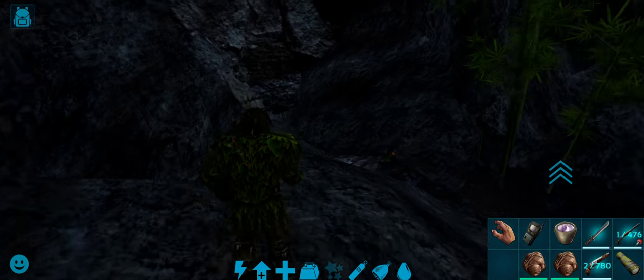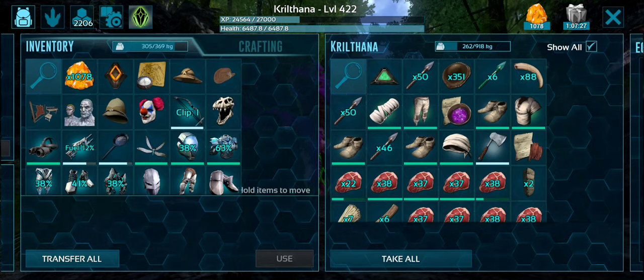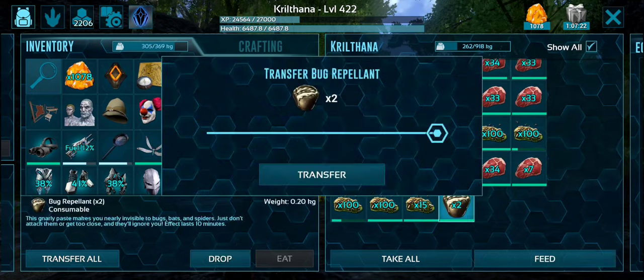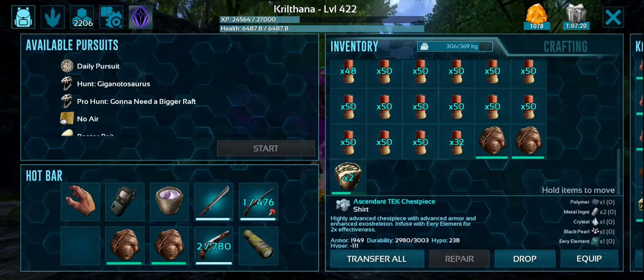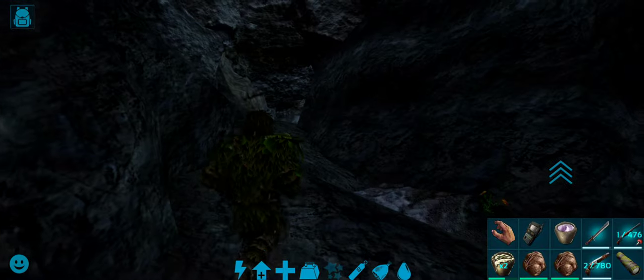We are at the entrance. The Dung Beetle is in the interior. There are two caves where they spawn — one is the under cave and the other is the central cave. We need to figure out how to navigate there safely.